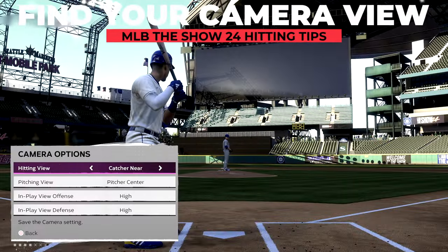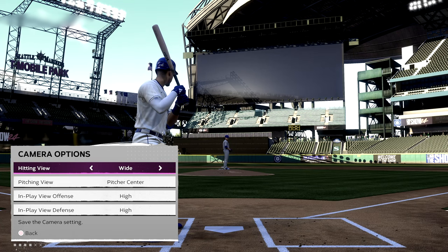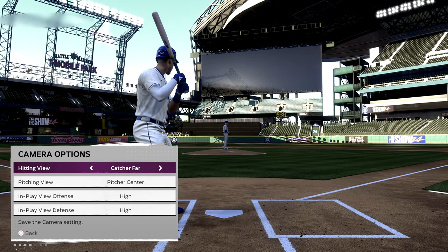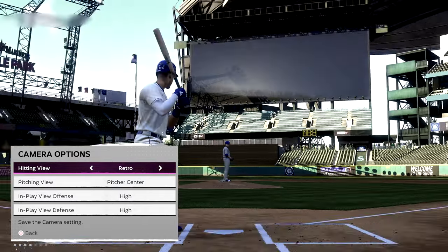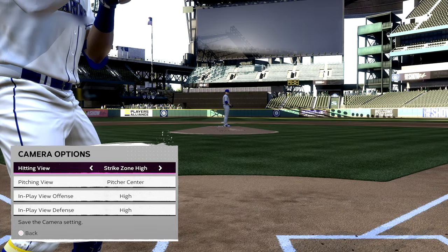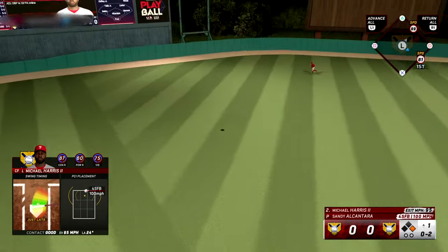The very first thing you should tackle in MLB The Show 24 is finding your preferred camera view and sticking with it for a few games before deciding. Each camera gives you something while taking something away. A further-back view lets you take in the sights and sounds of the park but makes it harder to pick up pitches. The popular strike zone cameras keep you clearly focused on the pitch, and since you're so close you can read pitches best — but you won't even see the full batter. Experiment with camera views and give each a legit try to find the one that suits you best.